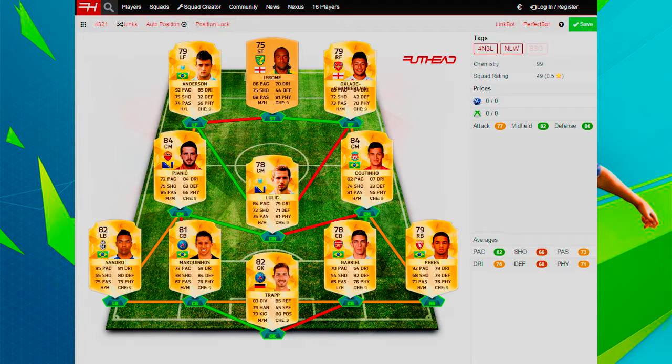For attack we've got Anderson, Jerome and Chamberlain. Anderson has 92 pace, 85 dribbling, 75 shooting, 74 passing, 4-star weak foot and 4-star skills — you can cut in on his right and shoot a finesse, or go left and cross it in. Chamberlain has 89 pace, 84 dribbling, 75 shooting, 73 passing and 7 physical, same 4-star setup. Jerome has 86 pace, 70 dribbling, 75 shooting, 68 passing and 81 physical — he has the heading of Crouch but the pace of a speedster. He's 75 rated and non-rare so easily packable — basically everything you need for a cheap squad.